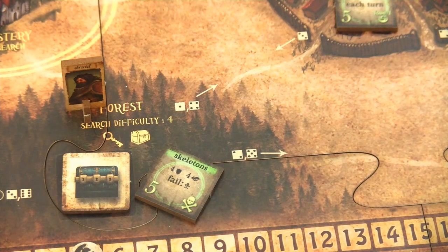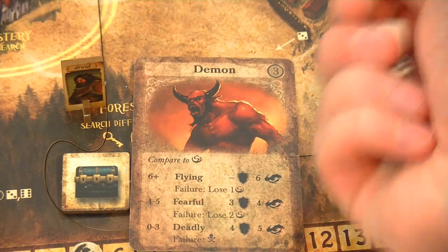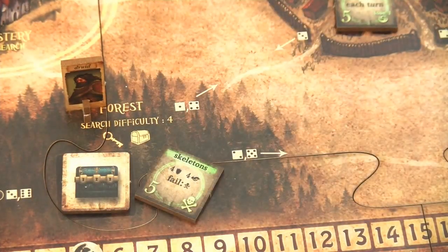Next up is the druid in the forest. Let's see what event card he is about to draw. And again this is a demon - and we are at 3 secrecy at this point in time. So this is a pretty deadly demon with a strength of 4 and an awareness of 5. We definitely have to go for a fighting action, so we will use our animal companion tactic card. We would need at least a 4 here - and yeah, that's not a problem. We are really lucky so we can discard this demon.